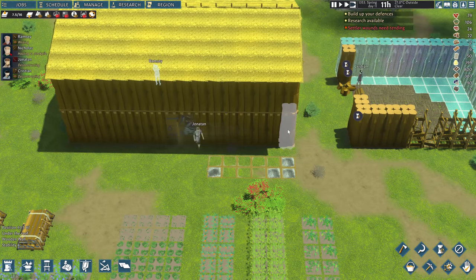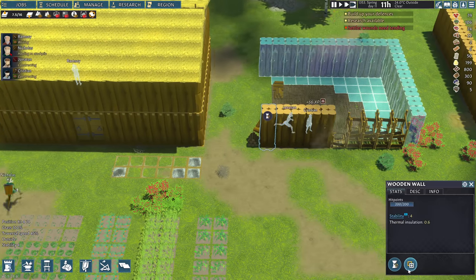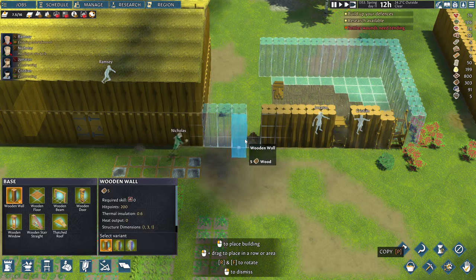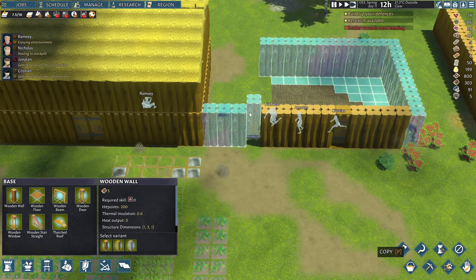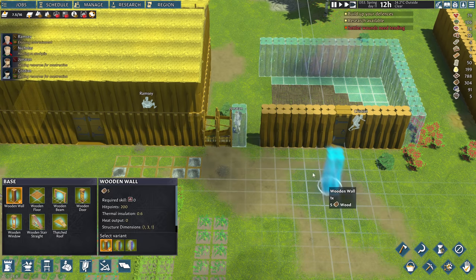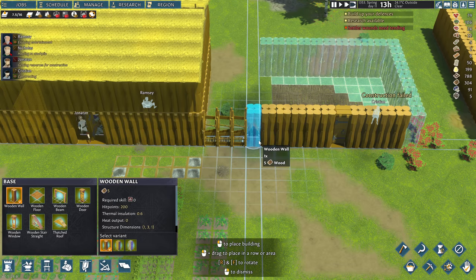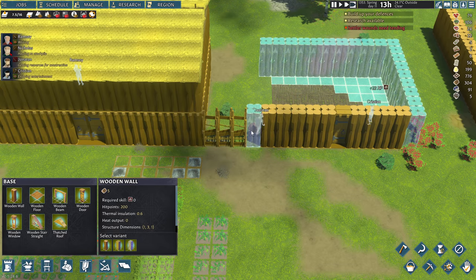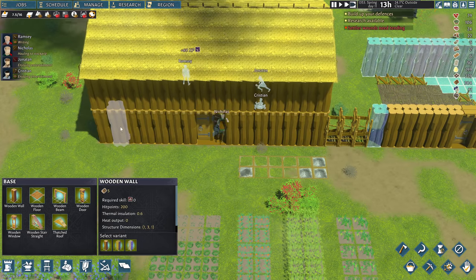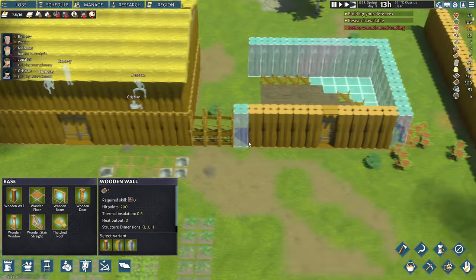This one is 16 wide, so I might do the same thing just for consistency. One, two, three, four — that's the wrong place. There's a slight delay when you cancel a building — some kind of lag. One, two, three, four, five, six, seven. What do I have on this side? One, two, three, four, five, six, seven. Okay, that's good.